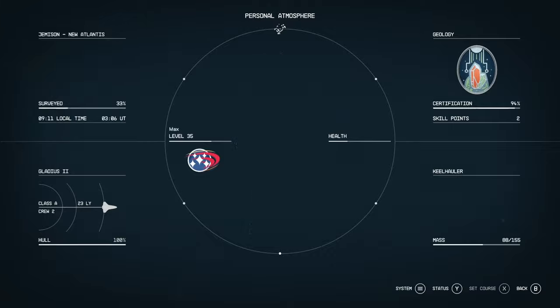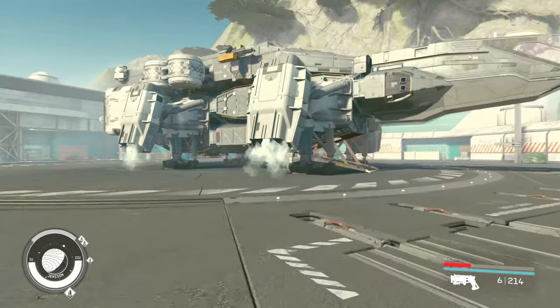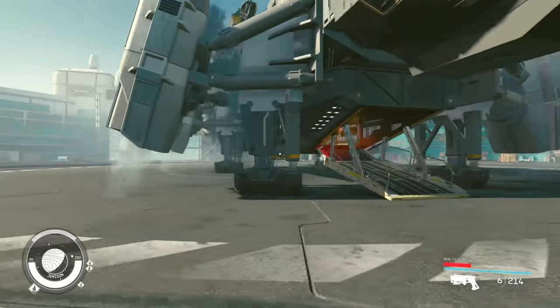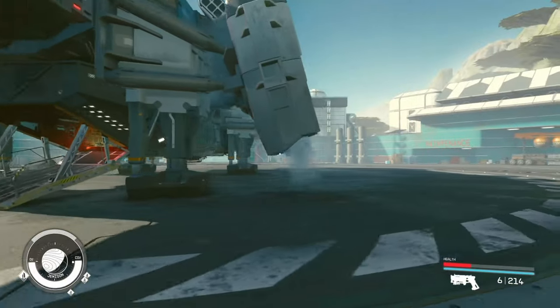Let's go take a look at it. I really like the layout of this ship — there's a lot of emphasis on the landing thrusters, which are vertical, allowing it to take off vertically, as all ships in this game do.